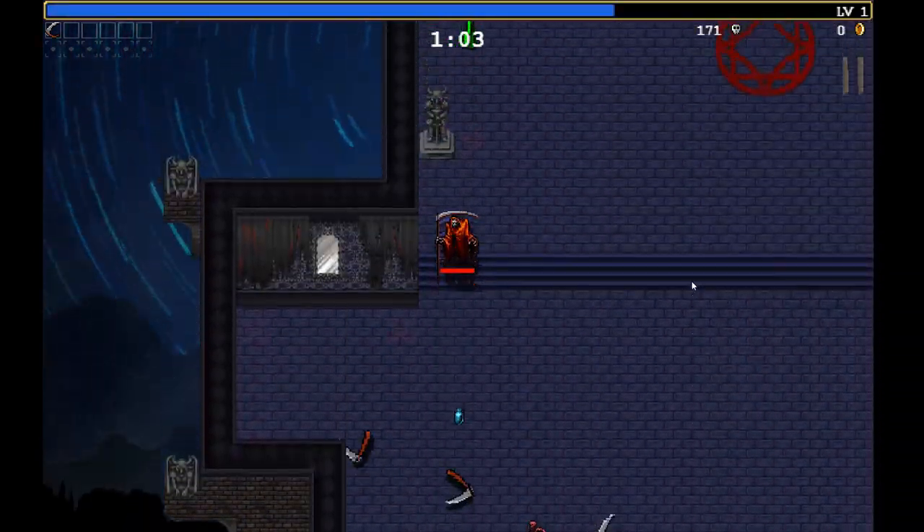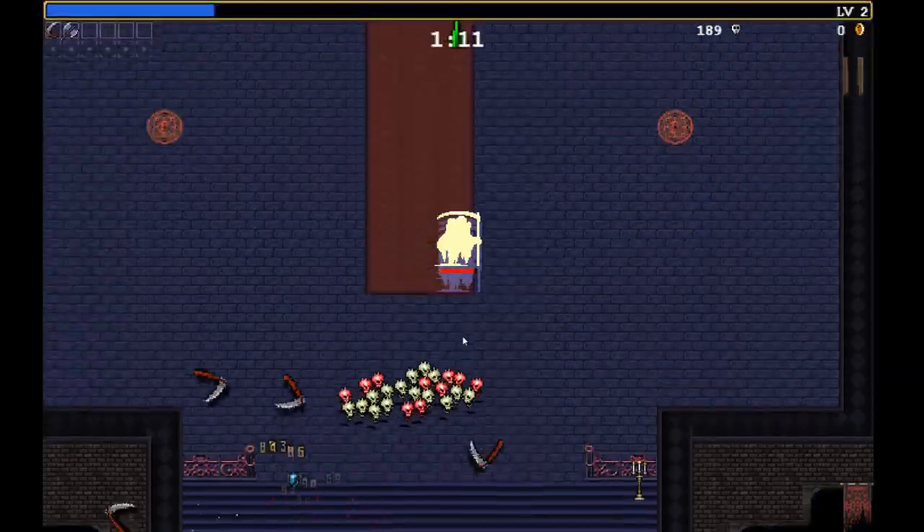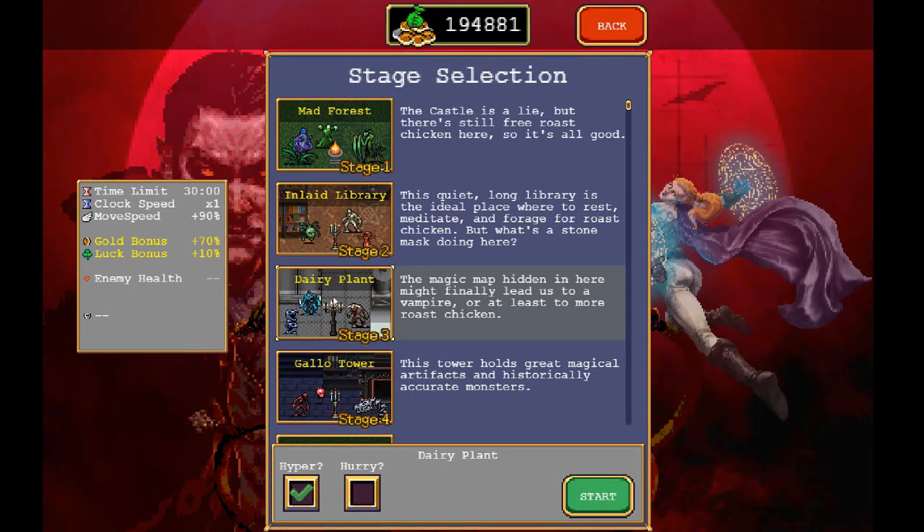You need to pick up the random mad zone in the Gallo Tower — run way up to the green arrow. To gain access to the Gallo Tower, you need to reach level 60 in the Dairy Plant.